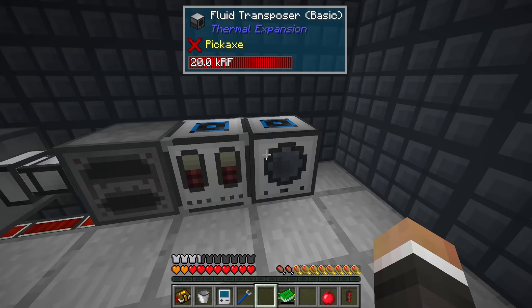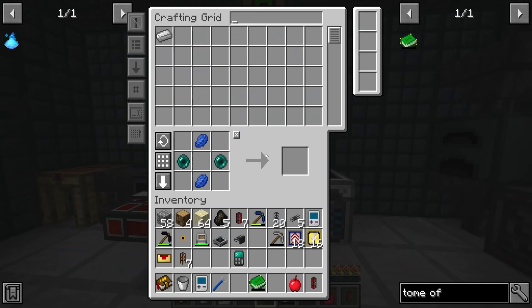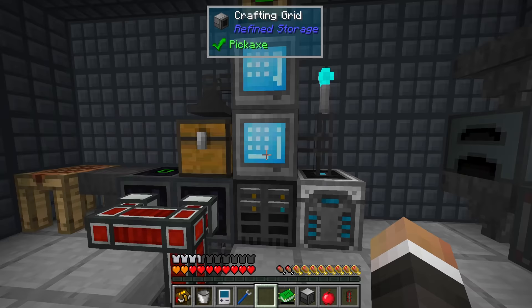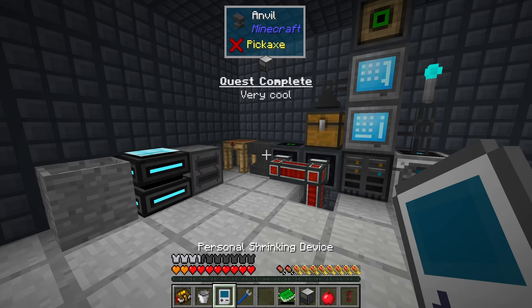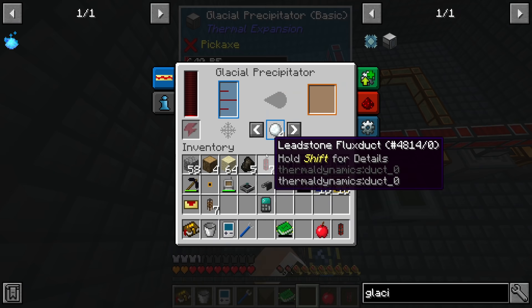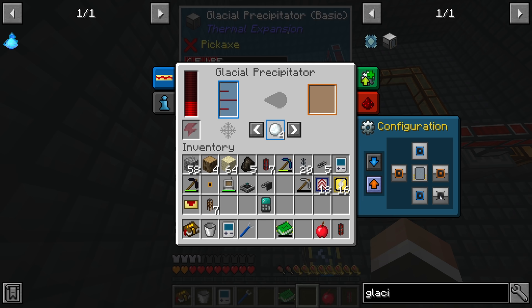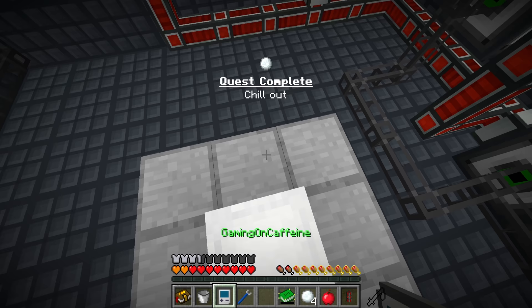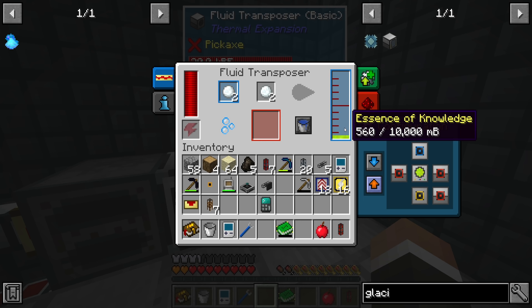If we swap the background and stick in some snowballs we should be good to go. I don't think we have any snowballs lying around, so we're going to have to make the glacial precipitator - again, not too difficult. Machine frame, piston, two copper gears, and boom. This does require water, so I'll put it in here temporarily. Set that back to input - that should start making snowballs. We only need two, and we get four at a time.